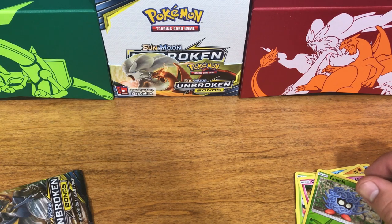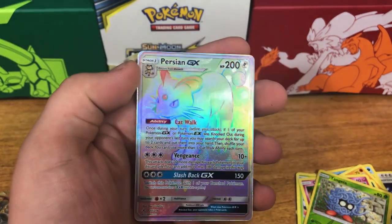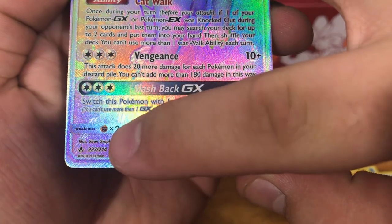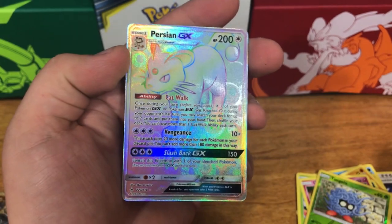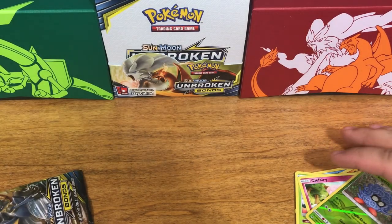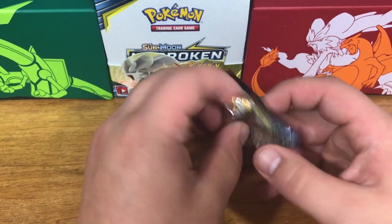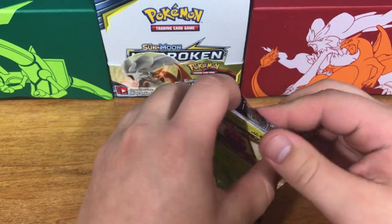Oh my god — we pulled a secret rare! This is my first secret rare — are you kidding me?! If you guys didn't know, secret rares are identified because their card number is larger than the set number. That is so cool! This video took a huge turnaround. It isn't worth very much, but I'm still happy — I'm very happy to have finally pulled a secret rare. Hopefully we can get another one; two secret rares in one box would be incredible.